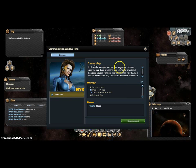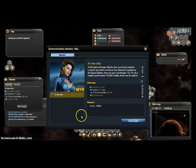Alright. "You need a stronger ship for your upcoming missions. Lucky for you, there are brand new liberators available at the spaceship. Here are your coordinates: 10 by 10." And we'll get 15,000 credits, which can be used to buy items or ammo. Pretty cool — I'll take 15,000 credits any day.